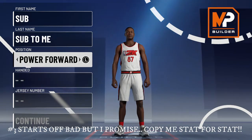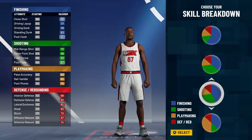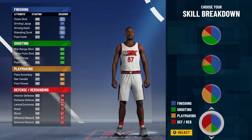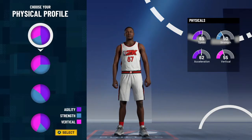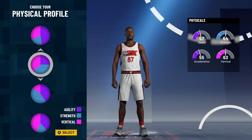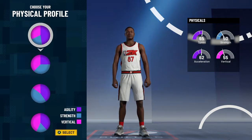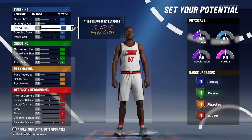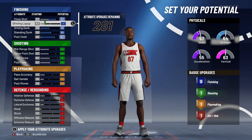For the third build — and none of these builds are centers, they're all power forwards. Now you can either go with a build that can finish around the basket a little and also shoot, or if you want more of a shooting big man, just watch. You're going to pick the strength and vertical pie chart — all of them. Go with the 63 and 64 option. Max out the post hook, standing dunk, driving dunk, and close shot. You'll cap out at eight finishing badges.